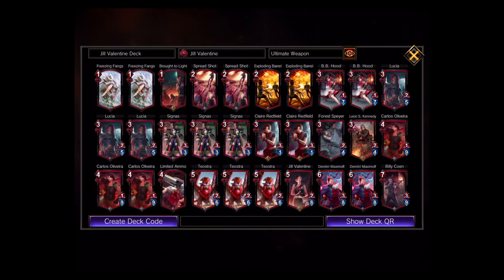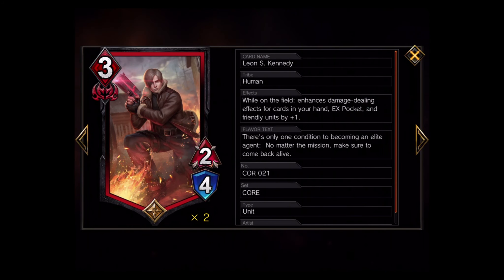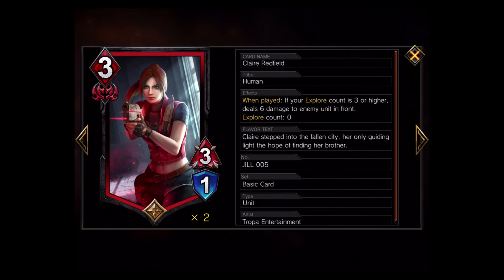I added three BB Hoods to my deck. I also added Lucia — I love the art for this card; she's a really cool character from Devil May Cry 2. She's a three MP cost, two attack, five defense, which is a really good trade-off with decent attack and defense though no effects. I also added Leon — I'm still getting the hang of the EX Pocket mechanic. While on the field, it enhances damage-dealing effects for cards in your hand, EX Pocket, and friendly units by one.